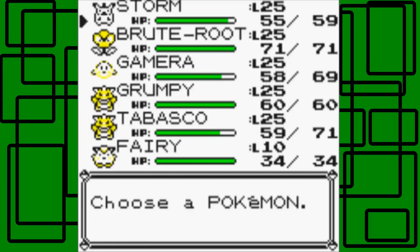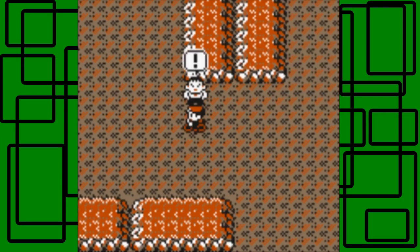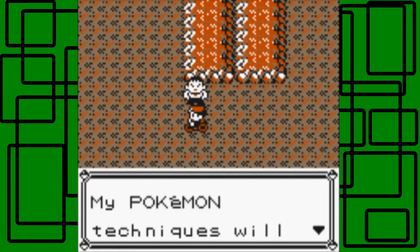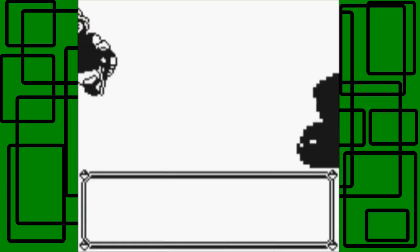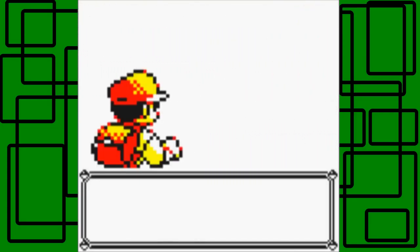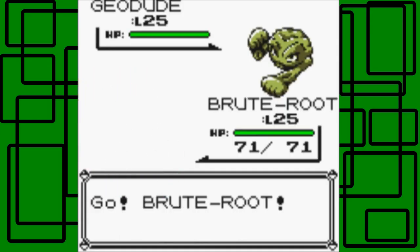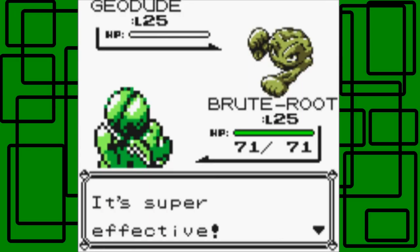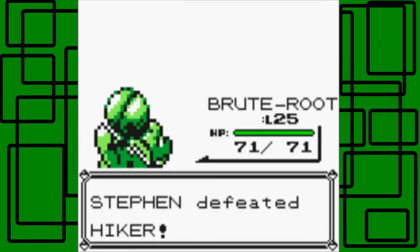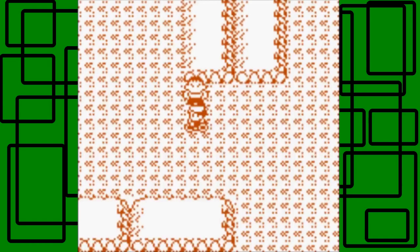Might as well switch to Bruteroot or something, because I know this hiker probably has a Geodude starting off. Yeah, there are two hikers you can find here. This hiker says my Pokemon techniques will leave you crying! He has one Pokemon - it's a Geodude, level 25. It should be a Graveler, but you know - that's just too bad for you. Let's use Vine Whip on this thing. Nice - takes it out. Thanks for $875 Pokedollars. Let's take on the next hiker right here.